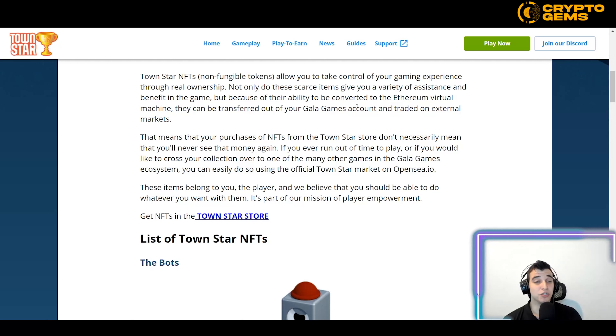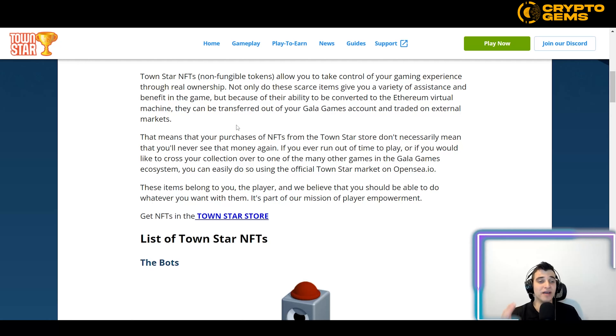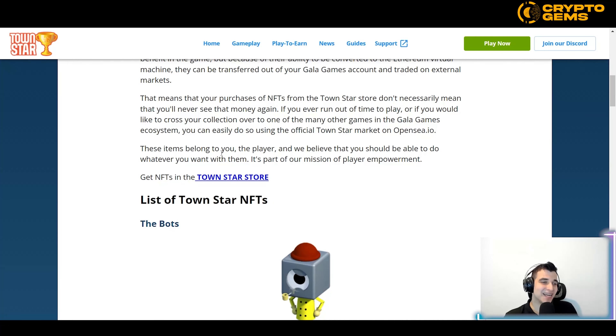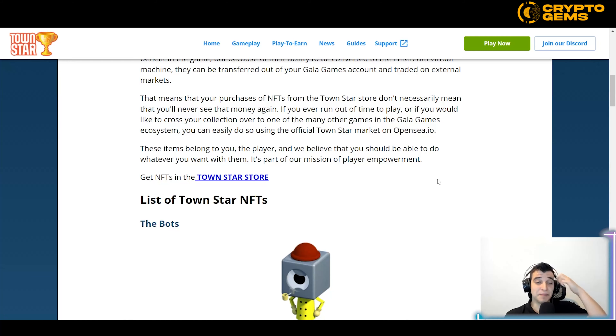TownStar NFTs allow you to take control of your gaming experience through real ownership. These scarce items give you a variety of assistance and benefits in the game. Because they can be converted to the Ethereum virtual machine, they can be transferred out of Gala Games and traded on external markets. Purchases from the TownStar store don't necessarily mean you'll never see that money again — if you run out of time to play or want to move to another game in the Gala ecosystem, you can sell on the official TownStar market on OpenSea.io.